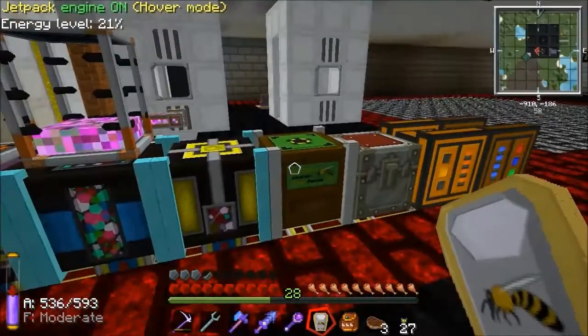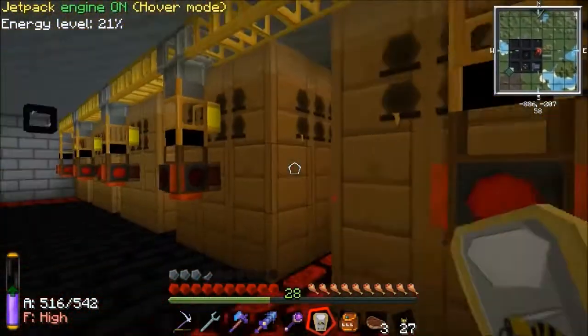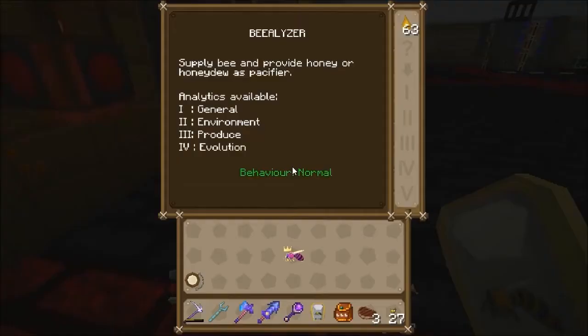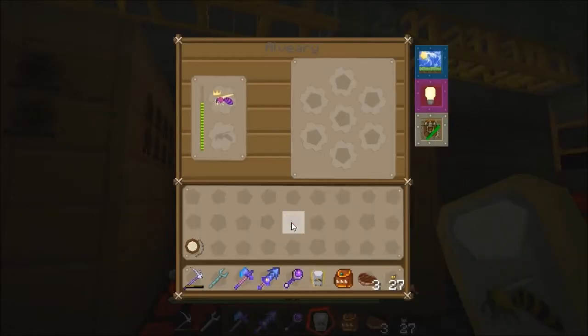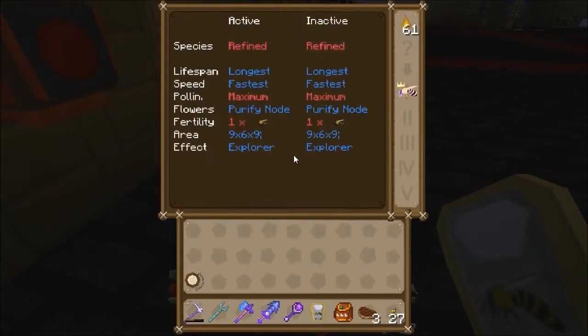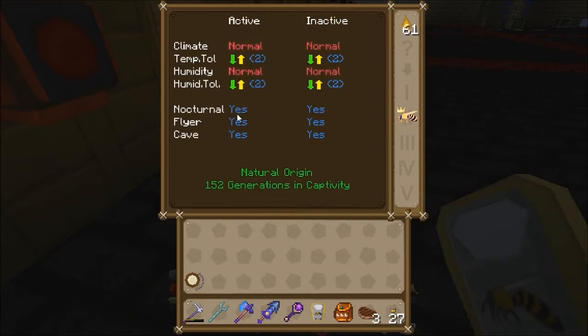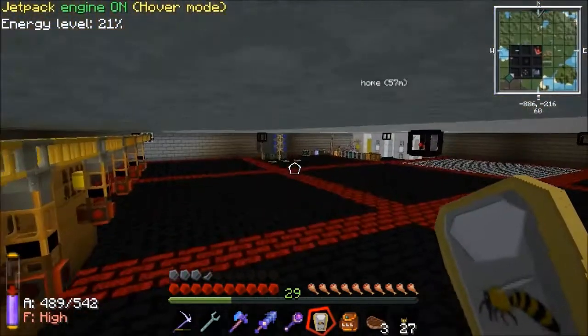The stats I've got on my production bees are pretty awesome now. I'll show you one real quick and then that'll be all we're doing with bees for this episode. Let's take this demonic for an example — longest lifespan, fastest speed, purifying node and explorer on all the bees. I've actually got fastest maximum polling on some of them. I've got two refined bees on the go now, and these all started as rocky bees so they've all got these stats. I'm getting a good amount of fuel from them — looks like it's almost full.